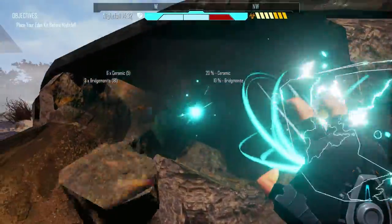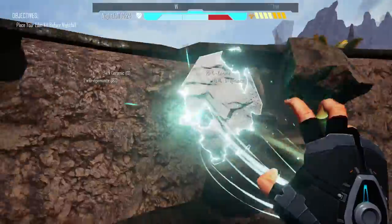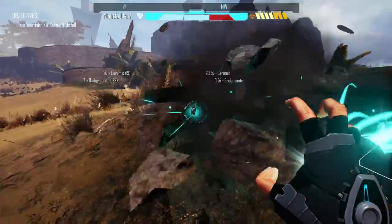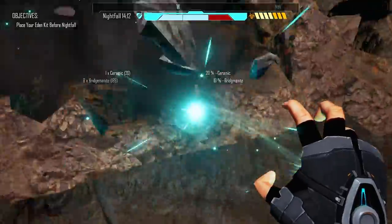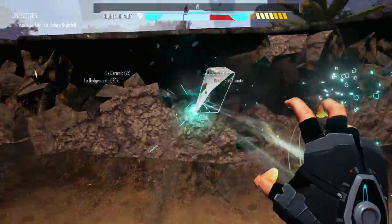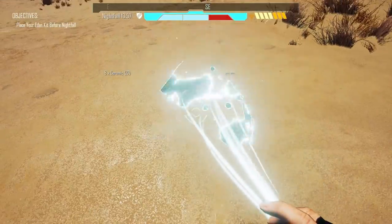I'm just getting some more resources — I just noticed that this was harvestable, so I'm going to harvest as much of it as I can. It's giving me mostly ceramic. We only have 19 ceramics, so let's try to get about 20 to 25. It's giving us a lot so it won't take very long. We can't just leave them sitting on the ground — they'll kill me.